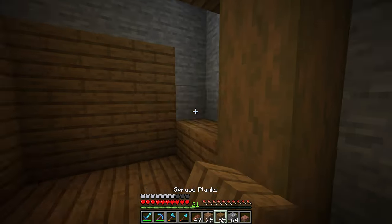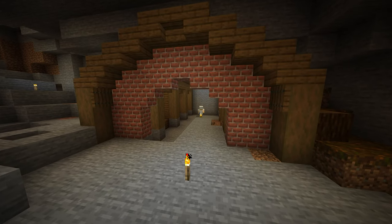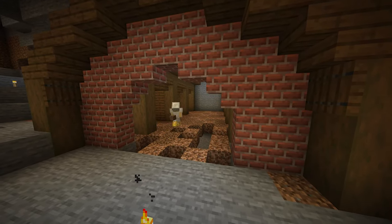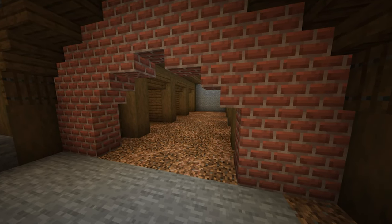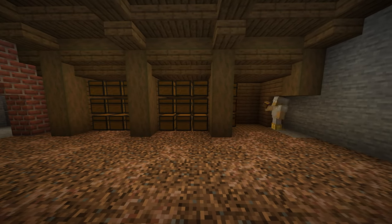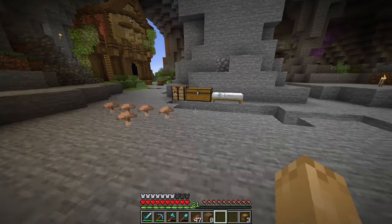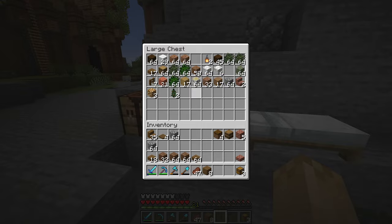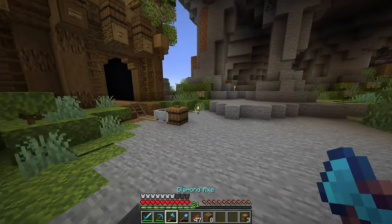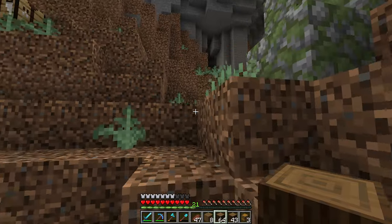I wanted this building to mainly be spruce because I think it gives it a mine look. Using spruce slabs and spruce logs for the ceiling, I filled it in, and right in the middle I decided to do glowstone to help give this place plenty of lighting — obviously covering up the glowstone with trapdoors because I think glowstone is kind of an ugly block. I would love to use sea lanterns in this build since the blue would look really nice against the brick and spruce, but I currently don't have a good way to get those. I also wanted to split the chests up into three-by-three groups, giving us a total of 72 double chests.